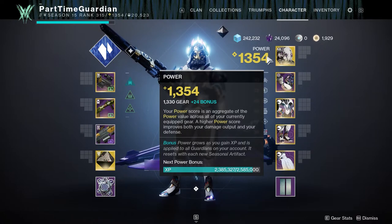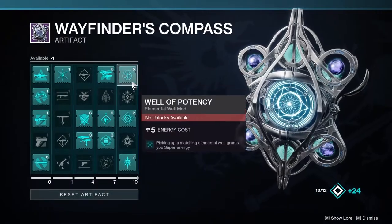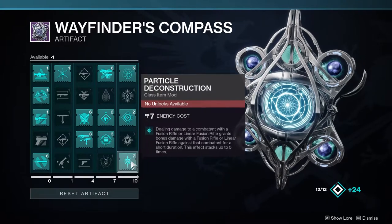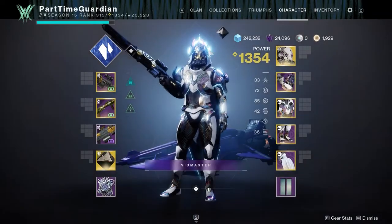This can be useful when attempting endgame activities that are overleveled, such as Trials of Osiris, Grandmaster Nightfalls, and other master activities. Each level also allows you to unlock mods off your seasonal artifact. The mod unlocks max out at 12, but the power level goes up as far as you want — though because it increases more and more each level, it's just going to be harder to do.